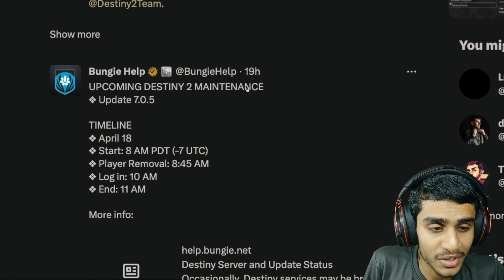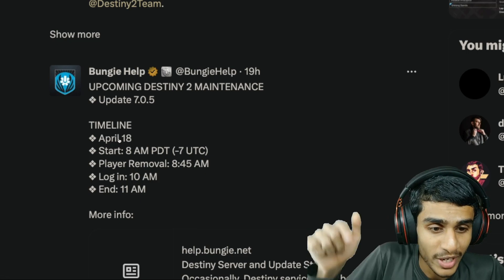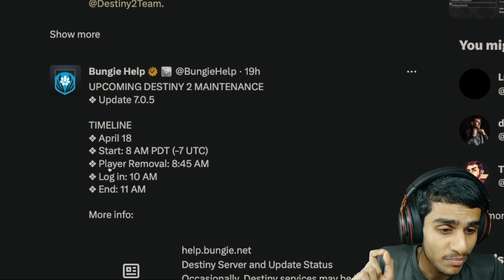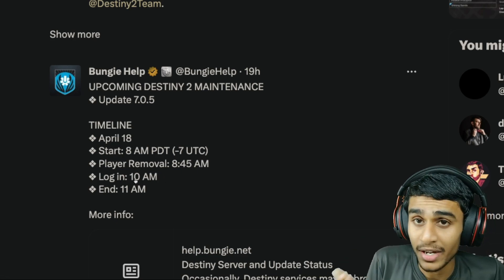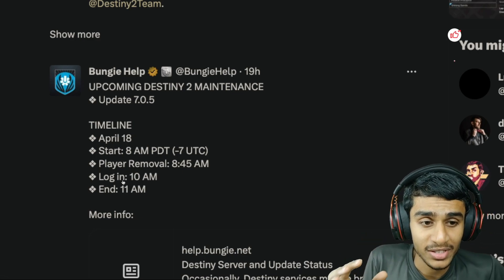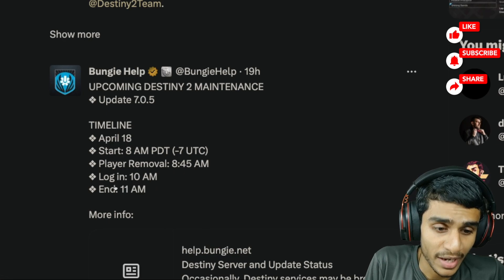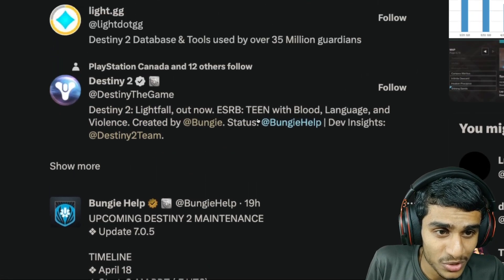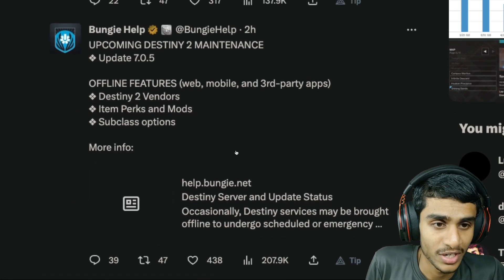The maintenance update 7.0.5 timeline for April 18th: starting at 8 AM PDT (UTC-7), player removal at 8:45 AM, and login possible at 10 AM. The maintenance timeline will end at 11 AM. That tweet was posted 19 hours ago. Let me now check if the maintenance schedule has since changed.